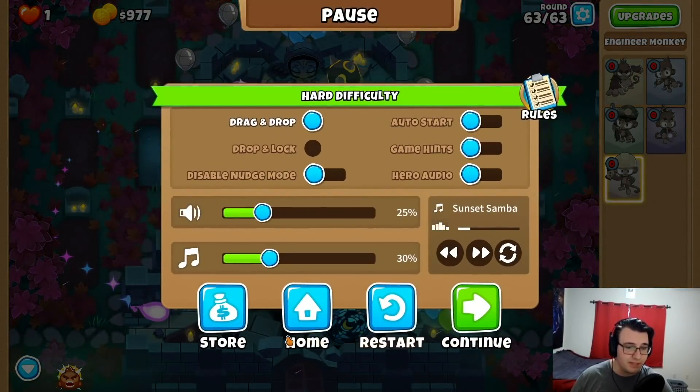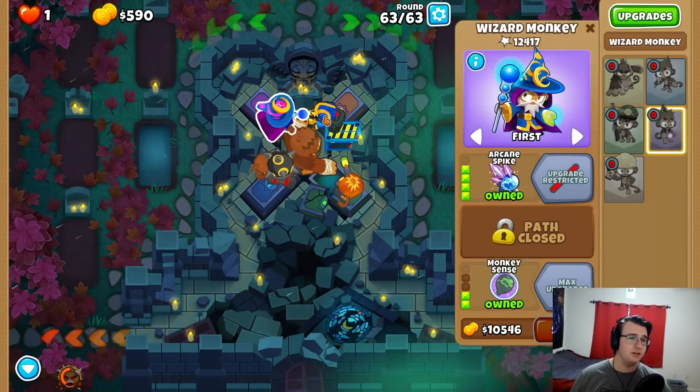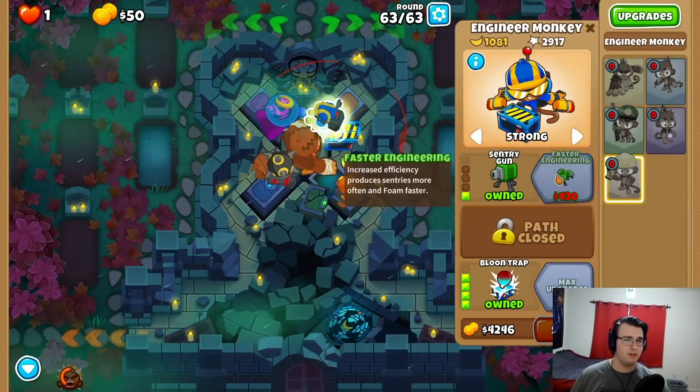Should have saved it for the second wave — literally, that's one stack of yellows. Honestly, this has a better chance than the other Engineer, because now we have Balloon Trap. Maybe I just want Sentry Guns now.